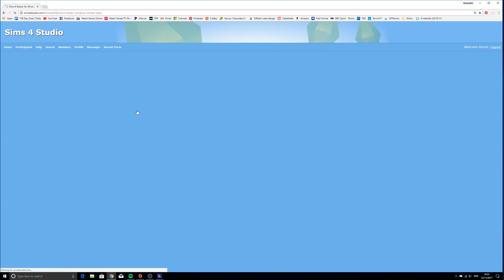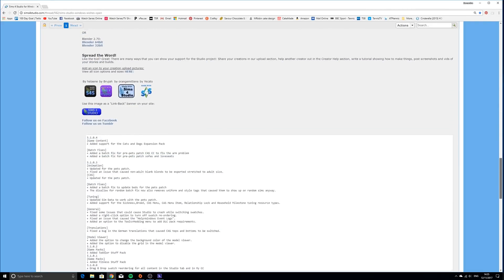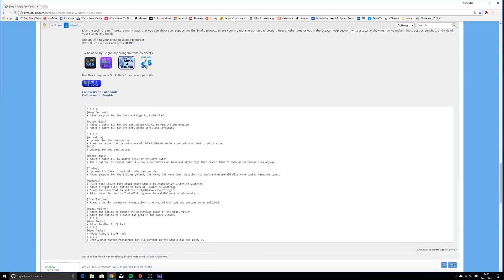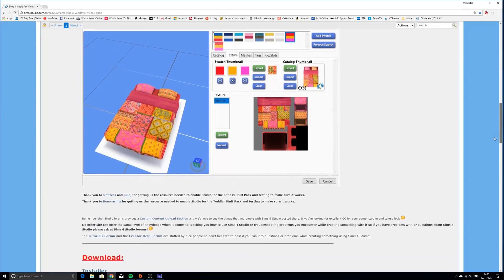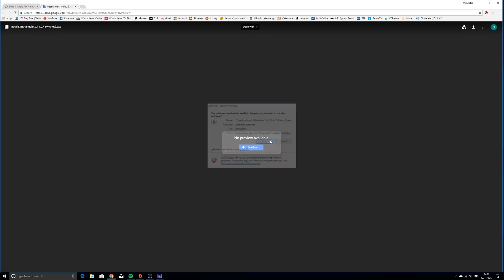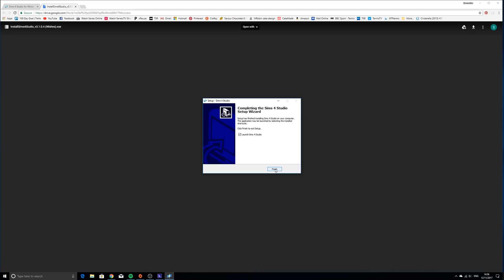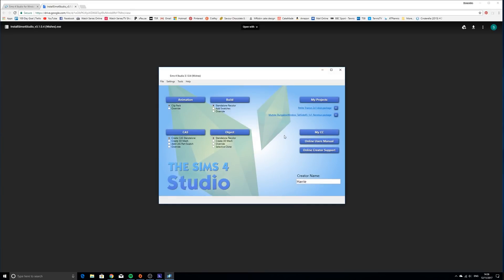I'm on Windows so I'm going to download Wishes. It details the new features - there's a doggo - and it shows what's been updated in each fix. The current version has added support for the Cats and Dogs expansion, which is what we're looking for. I'll click the installer to download, open it, click Run, allow it, follow the prompts, add a desktop shortcut, and install. Super quick - finish, and here we have Sims 4 Studio.